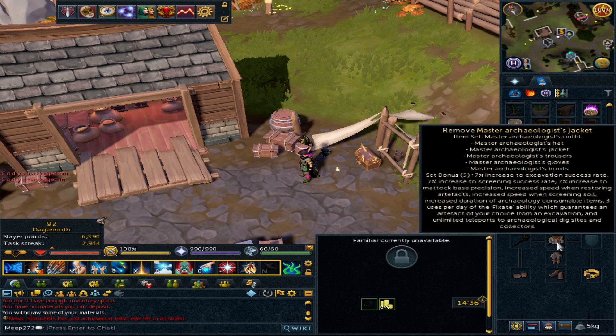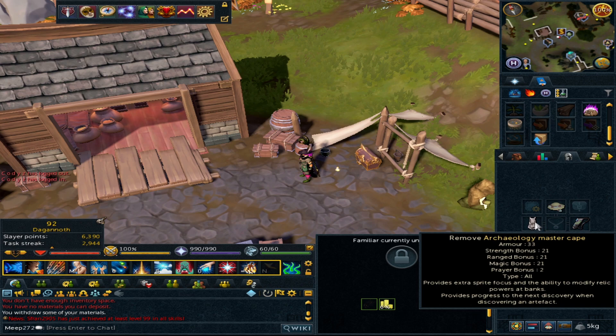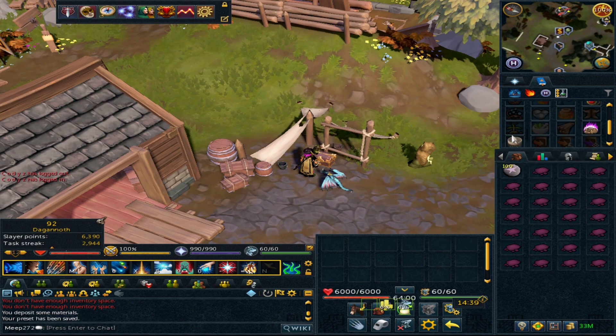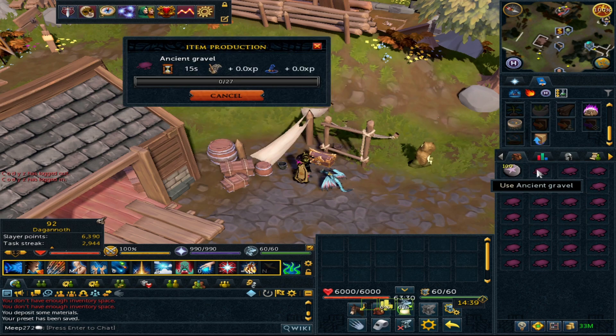In terms of the setup I'm just using my archaeologist master outfit along with the 120 cape. The 120 cape is the best one to use, although the 99 cape will still work, to make sure you have a better chance of sifting materials out from the soils. You can also use a familiar — the water fiend — which gives you a five percent chance of finding materials. I'll get one summoned and we can get started.